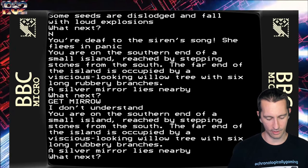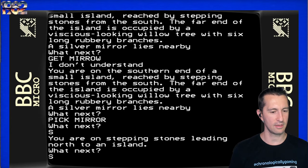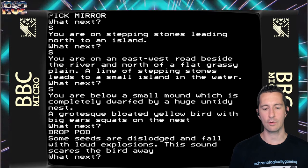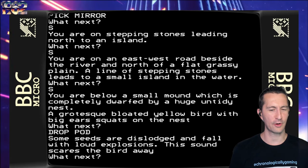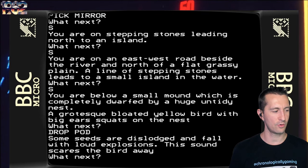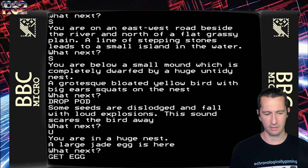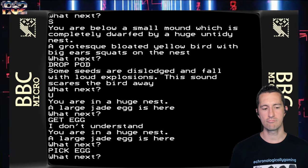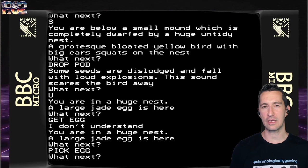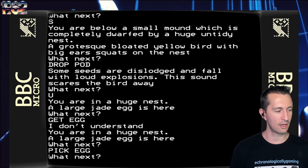Pick the mirror up. Now let's go south, south again, and south once more. Let's drop the pod — some seeds are dislodged and fall with loud explosions, scaring the bird away. So a grotesque bloated yellow bird with big ears squats in the nest; you drop seeds on it, of course. Now let's go up — we're in a huge nest and a large jade egg is here. Pick the egg. Got it. This is kind of reminiscent of King's Quest where we'll be climbing a tree to get an egg, and it's very interesting that in 1982 we're already climbing trees and getting eggs. Let's go back down the tree.